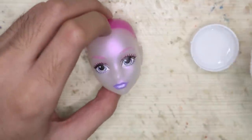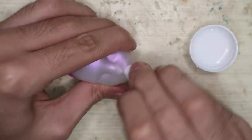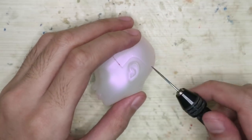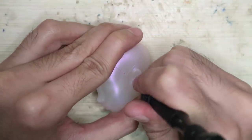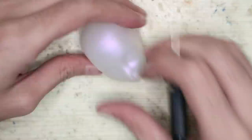Let's remove the factory paint with acetone. The head is kinda translucent and it's shimmery — it looks really cool actually. She's gonna wear earrings, so let's pierce the ears now. Piercing them after the face is done will most likely crack the face, so let's prevent that by doing this beforehand. Now we can clean the head with wet wipes.